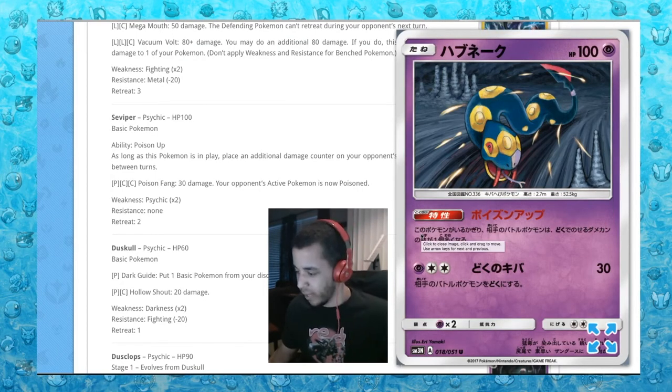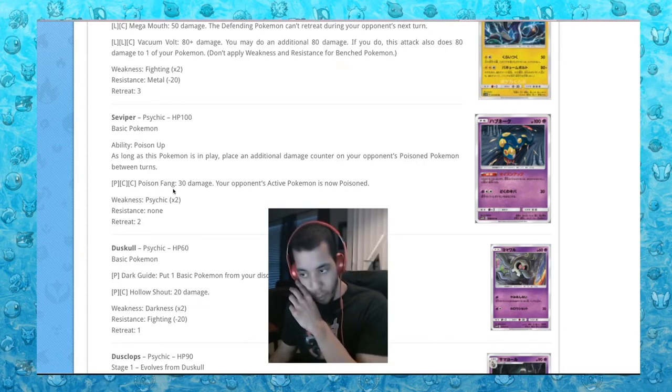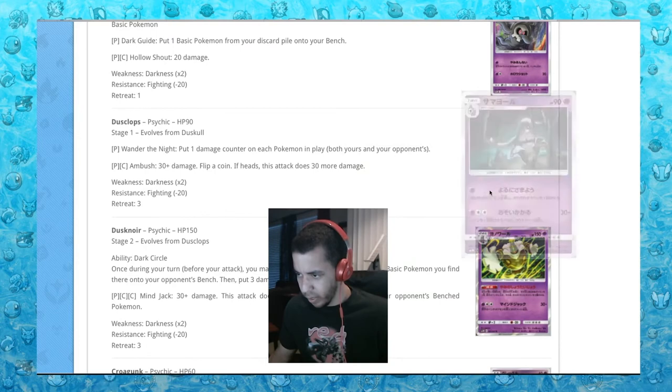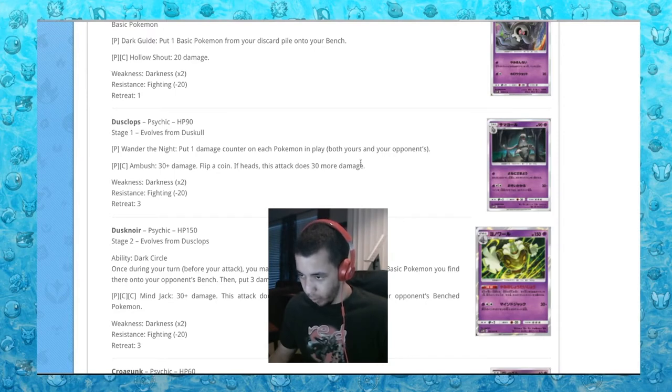Seviper — nice and psychic. Poison Up ability: as long as this Pokemon is in play, place an additional damage counter on your opponent's poisoned Pokemon. So that would be doing 20 per turn after doing 30 — that won't be used. Duskull: put one basic Pokemon from your discard pile onto your bench — that doesn't sound so bad. Dusclops: Wander the Night puts one damage counter on each Pokemon in play — that's stupid. Ambush: 30 plus, flip a coin if heads does 30 more — you're not useful at all.